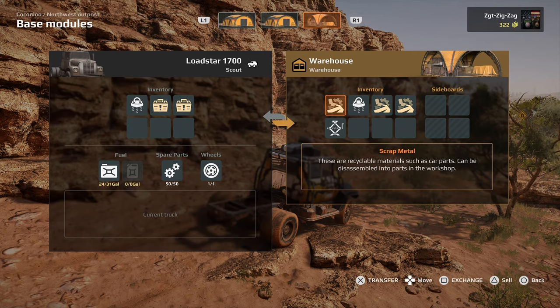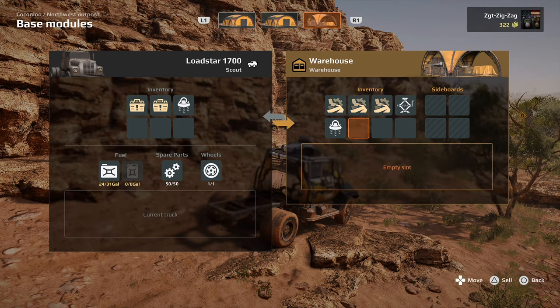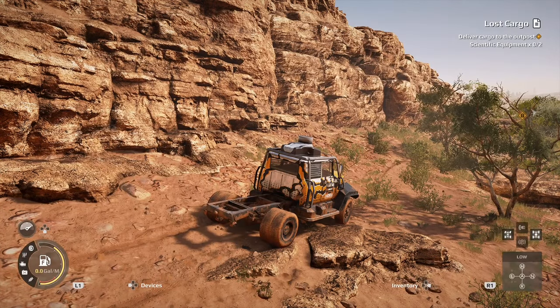If your anchors or jack stands are a little worn and you have them stored back in your base modules, you can go ahead and swap them out. Say you've got two out of five anchors used — grab a fresh pack, and save up that scrap to make more once you get a workshop.